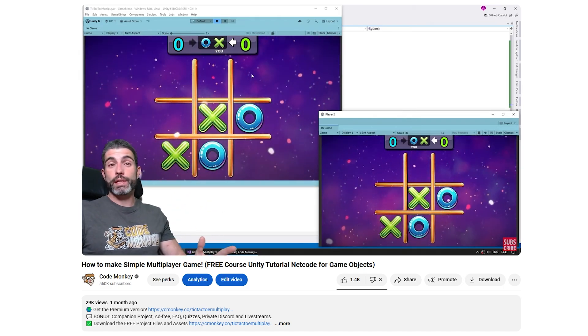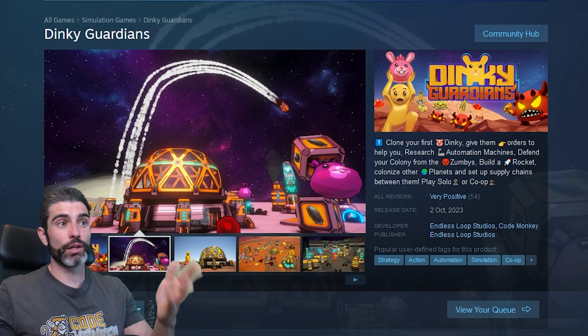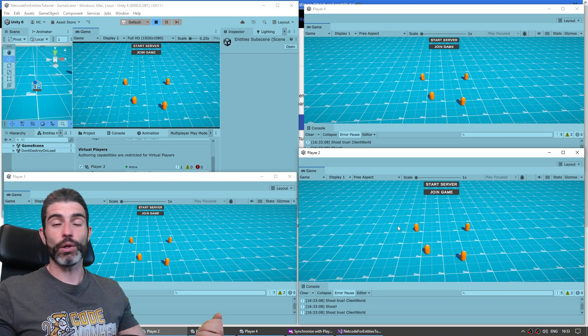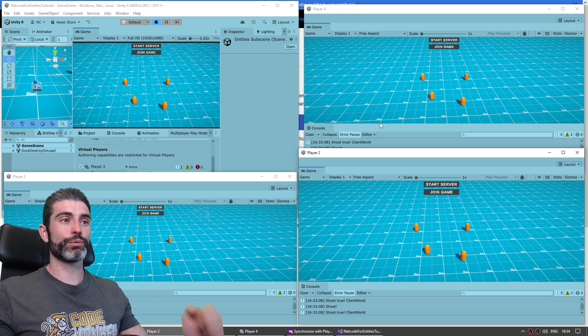Technically, you can even use it in singleplayer games. This whole thing is really just a separate Unity window, so maybe in a singleplayer game you could use this to test multiple different areas or multiple different save files. Really, the whole thing is just a separate Unity window, each with their own hierarchy, inspector, scene, console view, and a bunch more.